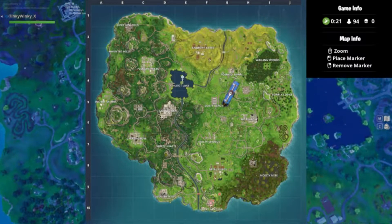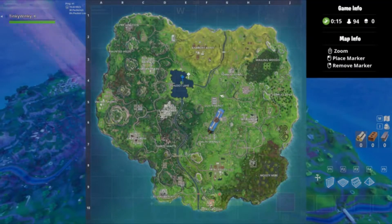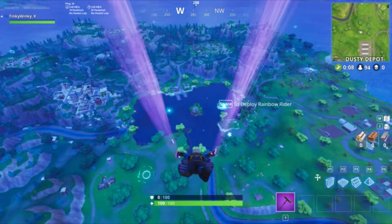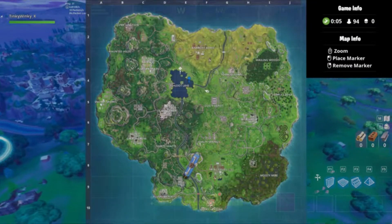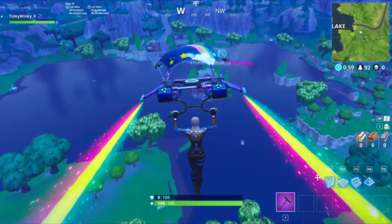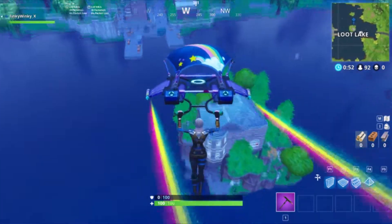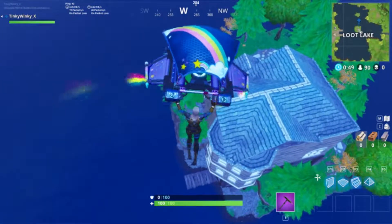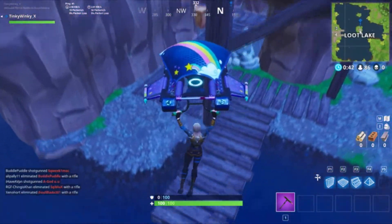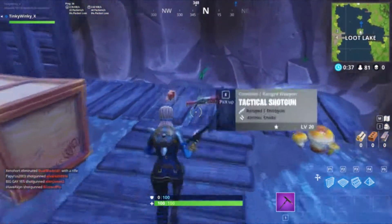Alright, and so for week eight, in my opinion this is another easy one. For this week, what they ask you to do is search between three boats, which logically will bring you to Loot Lake, where there are three boats here, here, and here that all have the potential of having chests on them. So you have to search in between them, which means you have to go to the middle island. The star — the gold thing — will be right on this bridge right here. So yeah, that's it.